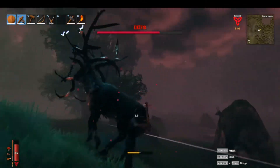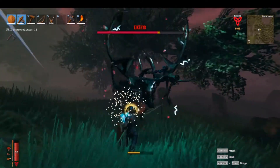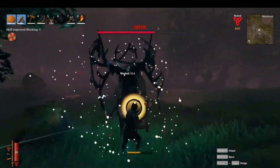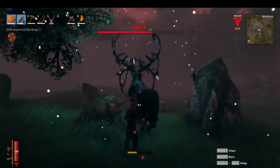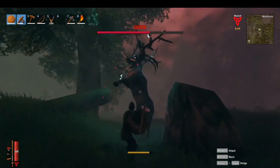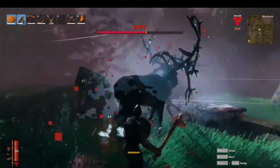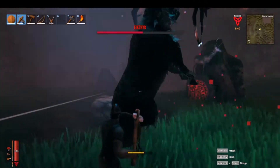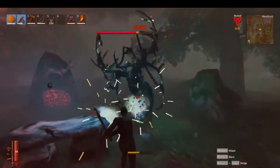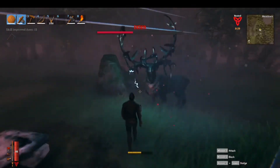Now the really good news is that with the wooden shield, you can block all of these attacks and not take any damage at all. So when you see Icthyr rearing his head, jumping up on his hind legs, just go ahead and hold that block button and you will be perfectly fine. Now in Valheim, there's a parry mechanic where if you time your block just right with the enemy's attack, you can parry them and stun them, which will let you do extra damage. That mechanic doesn't work on Icthyr, so don't worry about trying to time your block perfectly with his attack.